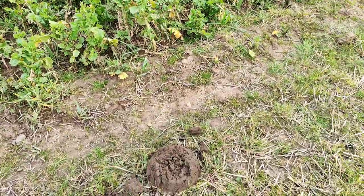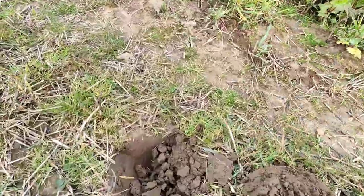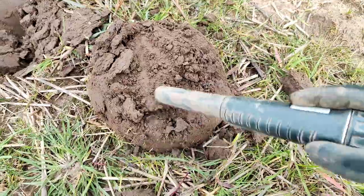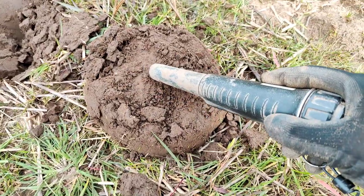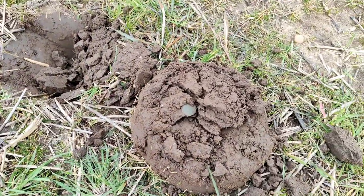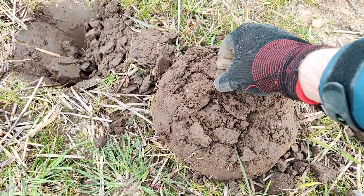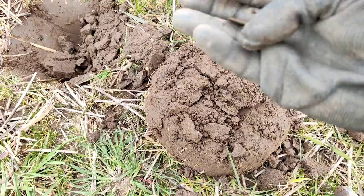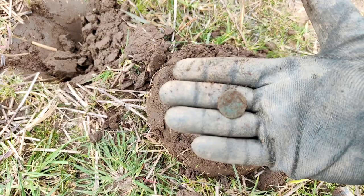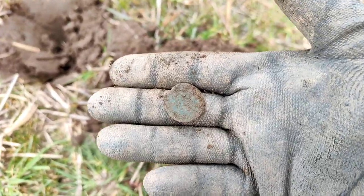Next signal — possibly the last one today as it's very windy now. It's down here in the clod at a very stable 102 reading. Hopefully something good and not trash. There we go — looks like a coin or button, no obvious shank so it looks like a coin of some description. Seems to have some age to it, looks a bit rough. I'll give it a clean-up to see if anything is visible on it.